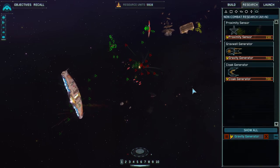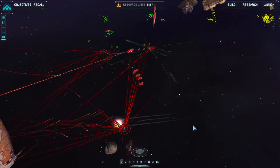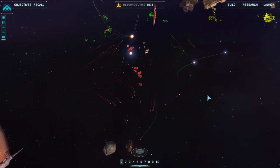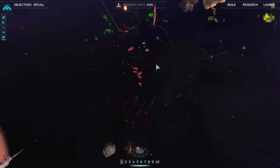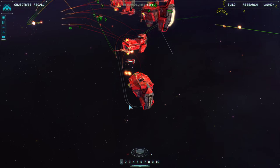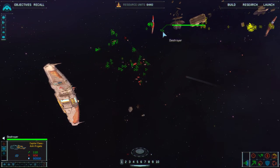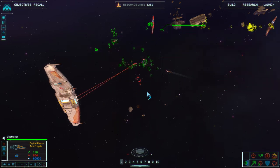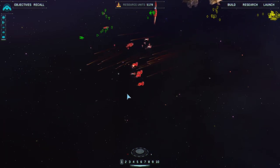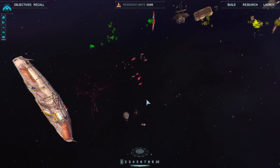My heavy gun research completed, so I'm going to build a gravity generator at last. Now that the resource collectors are taken care of, tell everybody to attack their last remaining defensive forces. I'm going to tell the destroyer to get the Pride of Hiigara. My second destroyer's out — I'm going to hit J and warp him in. He might have a warp inhibition module — I should have checked that. That was silly of me.